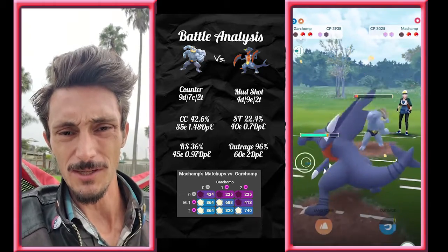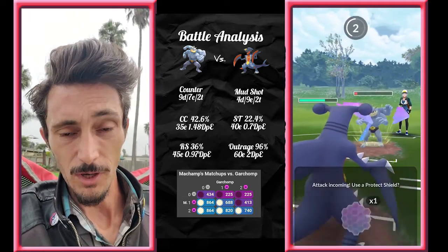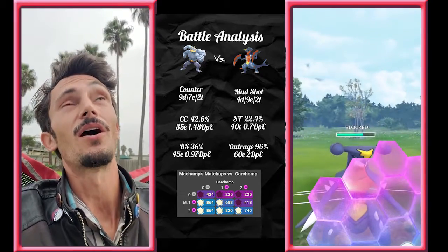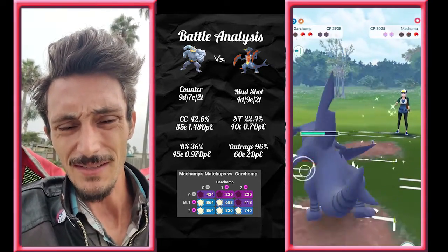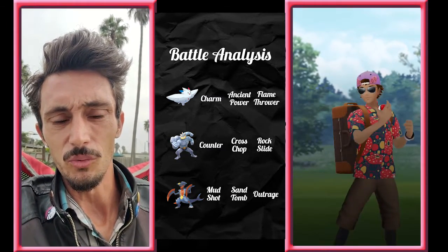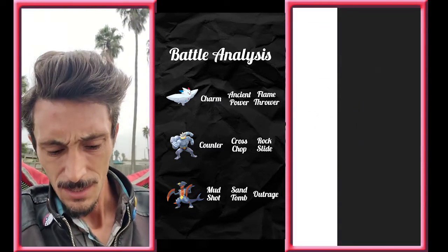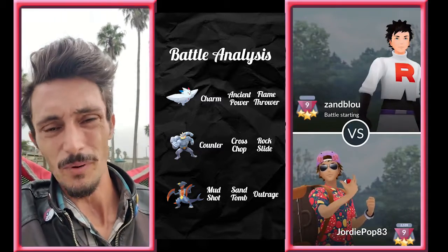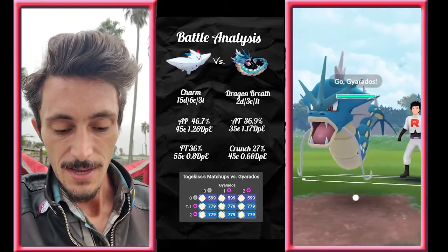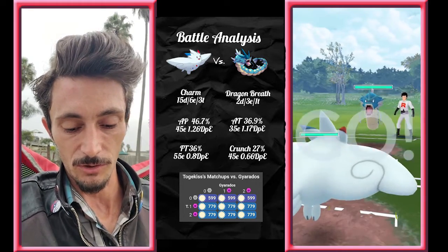The Garchomp-Machamp matchup here — we're just gonna go ahead and Mud Shot him all the way down, farming the entire way. We shield a Close Combat — I don't know how I didn't see that the first time when I was dealing with Machamp — but he decides to quit out of that match. You can see all the information there; you can pause it if you want to absorb more of that. But Machamp has to shield once in order to beat Garchomp. Garchomp's Outrage does 96% of its damage.